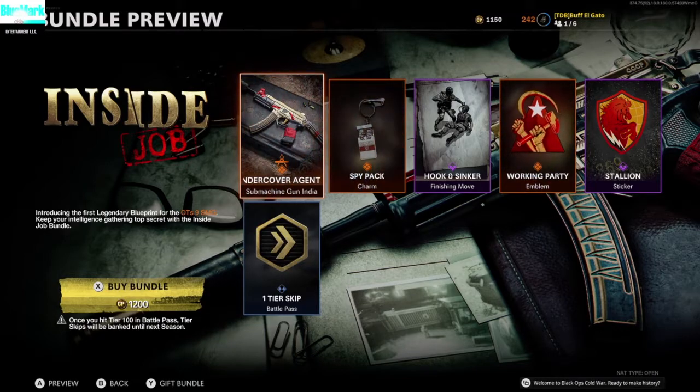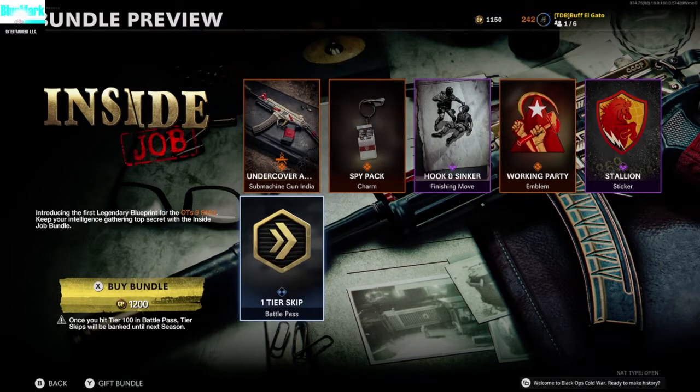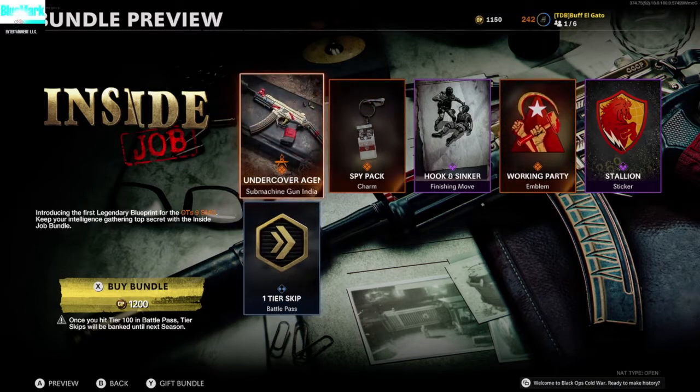I want to tell you the fastest way to get the OTS-9 SMG, the new submachine gun that just got released not too long ago. If you want to buy it in the store, it is in the store in Inside Job, along with a tier skip, which now jumps to the next season. If you're already at 100, before we used to lose these, now they go into the next season. The thing is, if you buy it in a store, you will not be able to unlock certain things for it, and you won't be able to unlock the real gun using this. You have to use a different SMG.